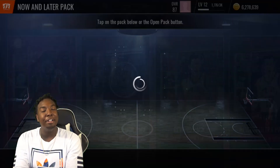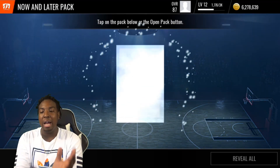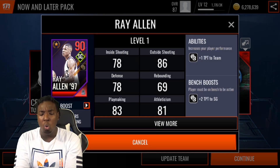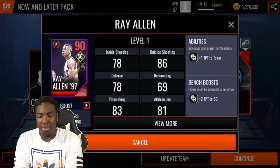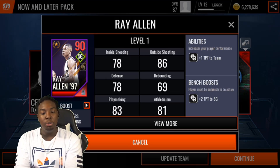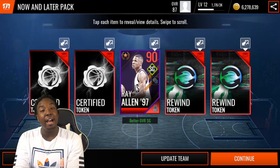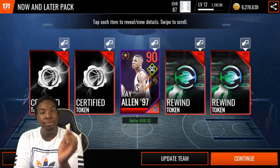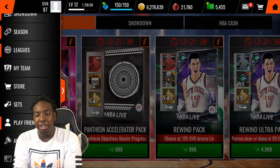Let me know how your teams are looking and what you guys have been pulling out of these packs. Of course they're 90 overall so you're not going to get anything really crazy. Oh, this Ray Allen is super rare — this dude came out during the Black Friday promo and at the time he was going for like 70 million coins. There was also an 89 overall Nikola Jokic; I pulled the Jokic on camera and sold him for 55 million coins.